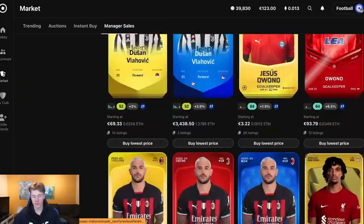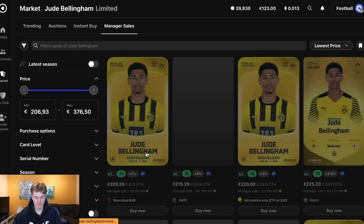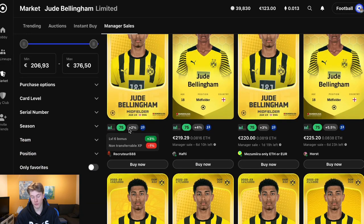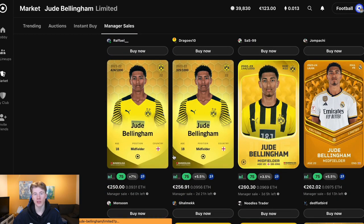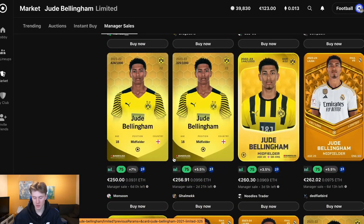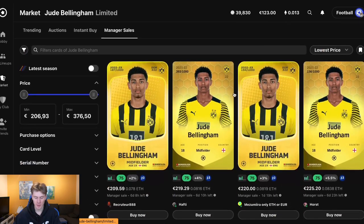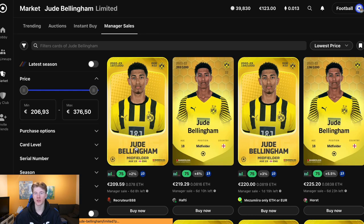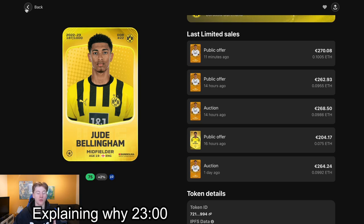You can scroll through every single player in the market. For example, searching Jude Bellingham shows cards from lowest to highest value. Now I want to explain the new update and how it affects the different cards. Why is one Bellingham card worth 262 euros but another 209 euros? If you were new to Sorare, that wouldn't make sense — so I'll explain why right now.